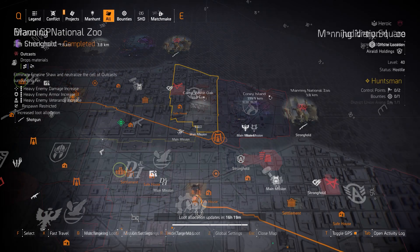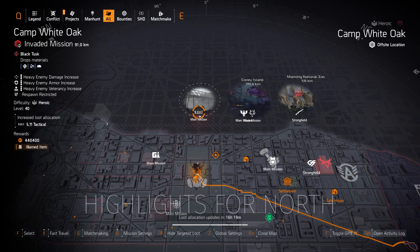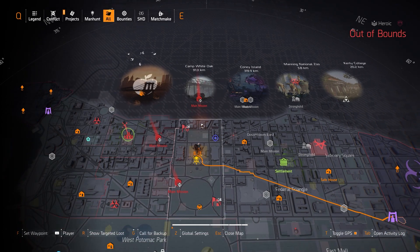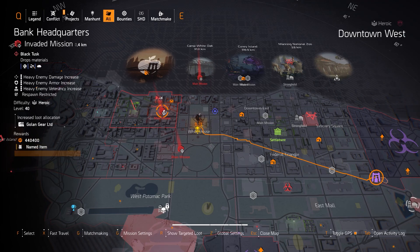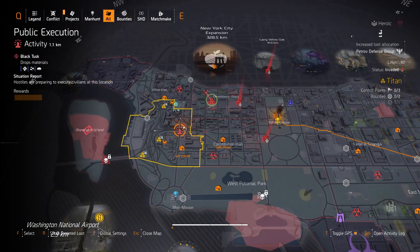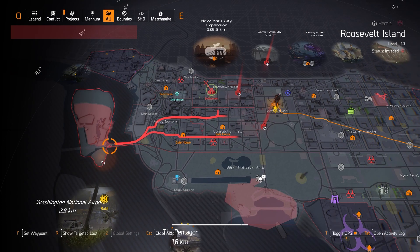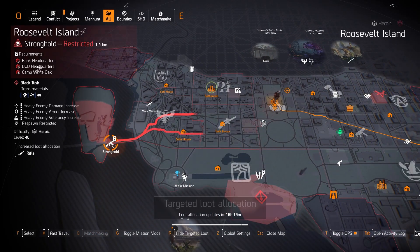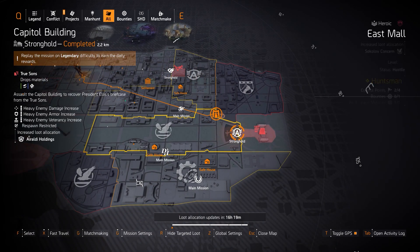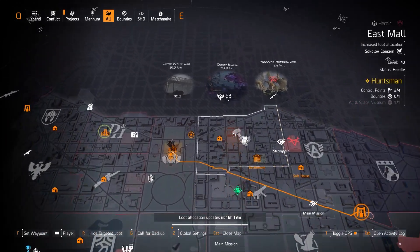On the north side we have 511 Tactical at Camp White Oak. This week's invaded missions are Camp White Oak, Bank HQ, DCD Headquarters, and the stronghold is Roosevelt Island. Legendary loot is rifles at Roosevelt Island, Group of Sumbro at District Union Arena, and Aroldo Holdings at Capitol Building stronghold.